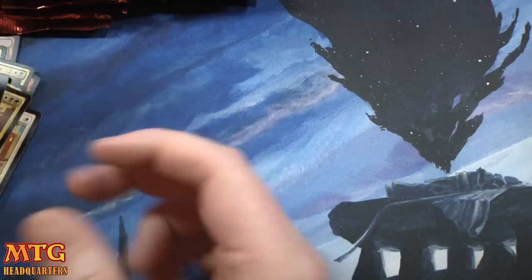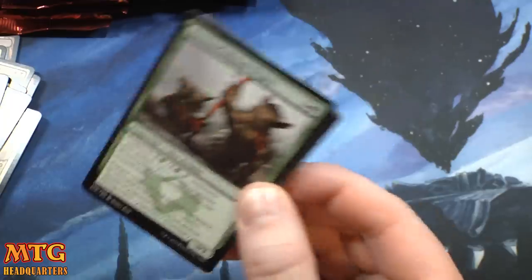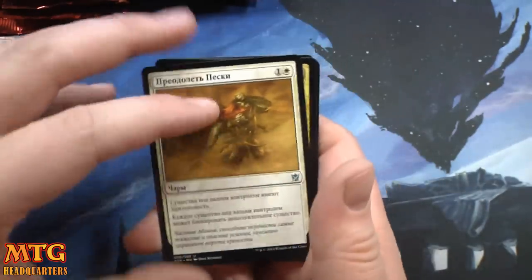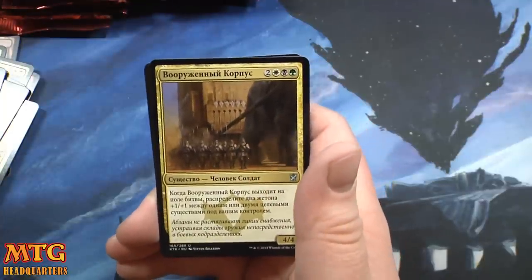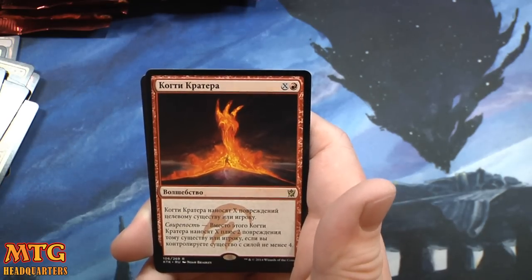Come on Russian fetchies and Russian planeswalkers — how about a Russian Wingmate Roc? That would be spicy, right? Brave the Sands, armament core rare spoils, and Crater's Claws.